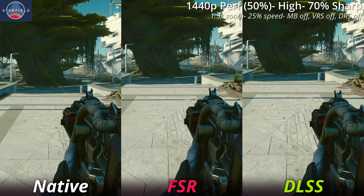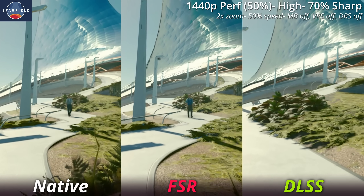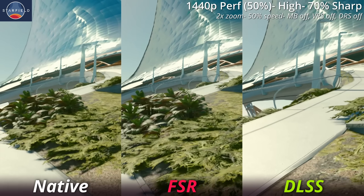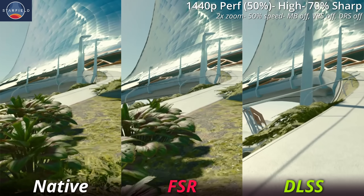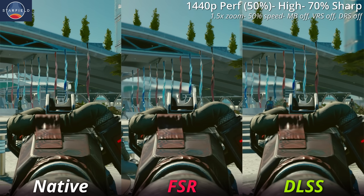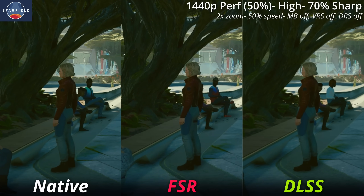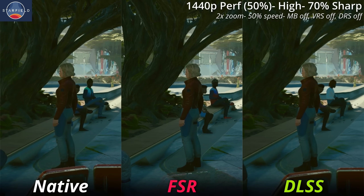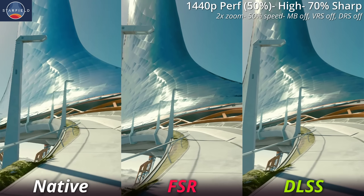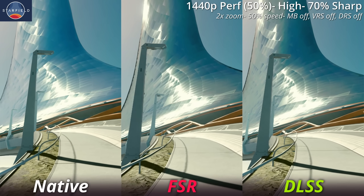It's not all downsides for FSR in Starfield, because it does have one main advantage over DLSS: in general, FSR is sharper than DLSS. That sharpness might be causing some of the aliasing, because sharpening pixels creates crisper edges and may lead to more pixelation. If you look at my gun when I'm aiming, and at Sarah just standing there, it does look a little bit sharper on FSR. One really distracting problem that all upscalers run into in this game is a weird black boxy artifact on this building — DLSS handles it better, but it's still there in FSR and even in the native image, so it may get patched in the future.